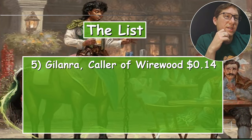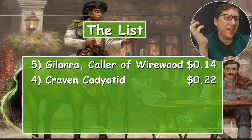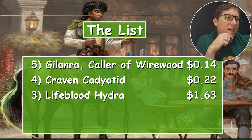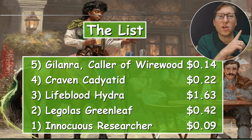A-list recap: Glandra, Caller of Wire Wood — 14 cents. Carven Caryatid — 22 cents. Lifeblood Hydra — $1.63. Legolas, Green Leaf — 42 cents. Innocuous Researcher — nine cents. Alright, take it easy!